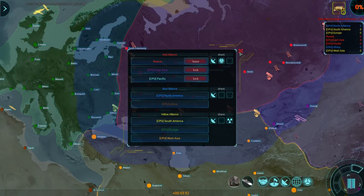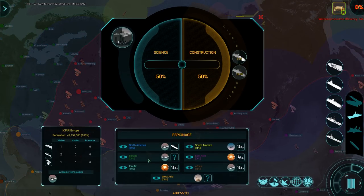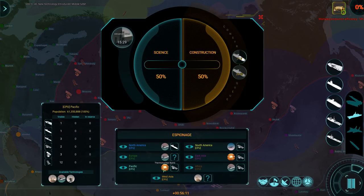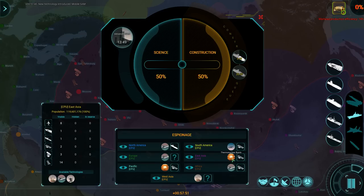There we go — we're now sharing research. That's better. What are my guys working on? Pacific is using thermonuclears, these guys are both using boomers, and East Asia is also working on a thermonuclear bomb.